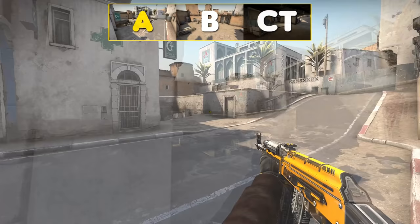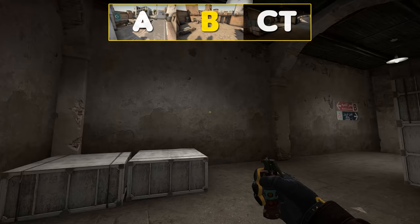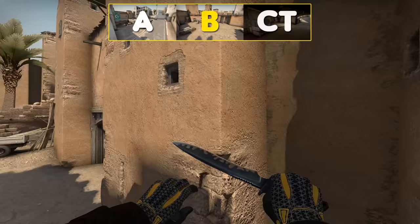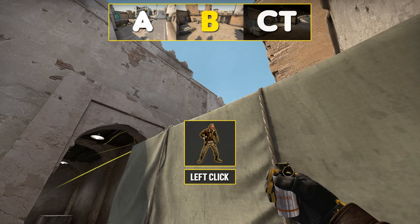If you're coming from underground, here's a short flash, here's your molly behind doors, the CT smoke, and pop flash.